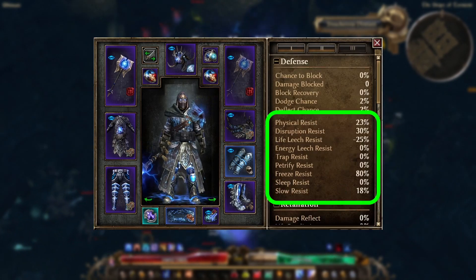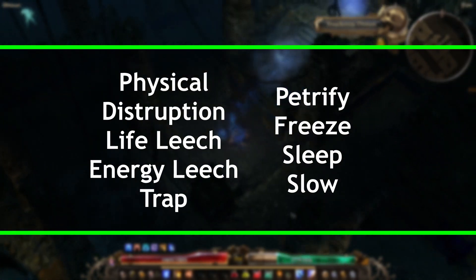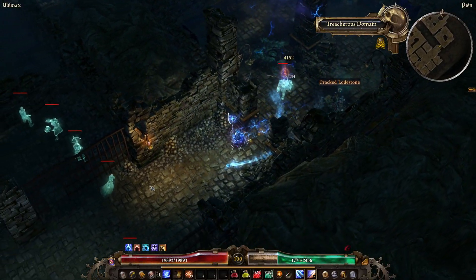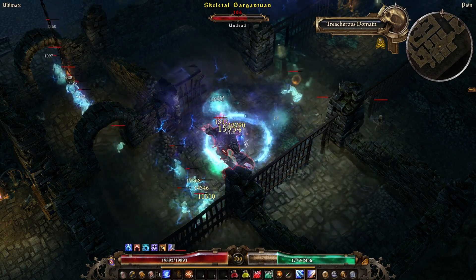You also have non-core resistances, which are found on the third tab of your character screen, and they are: Physical, Disruption, Life Leech, Energy Leech, Trap, Petrify, Freeze, Sleep, and Slow. I personally focus on core resistances over non-core, not because these are less important to look out for, but in my experience they are less detrimental to staying alive in most circumstances.